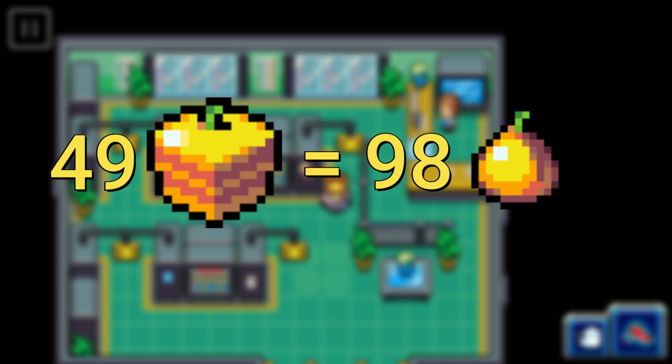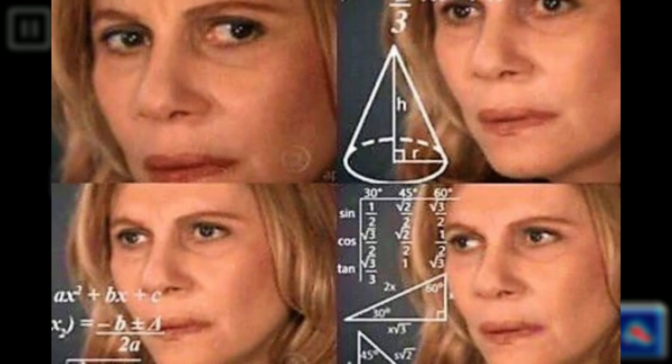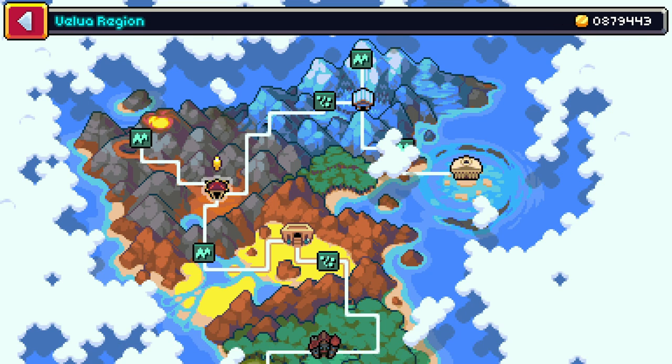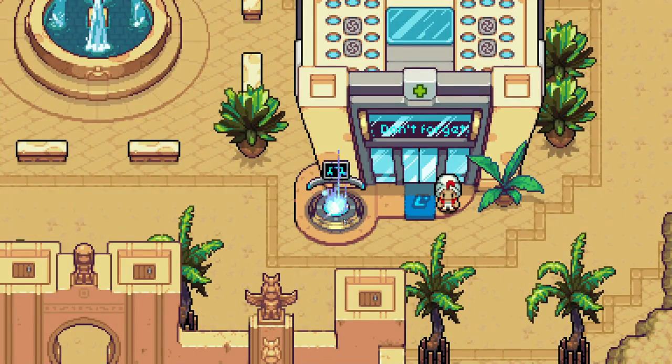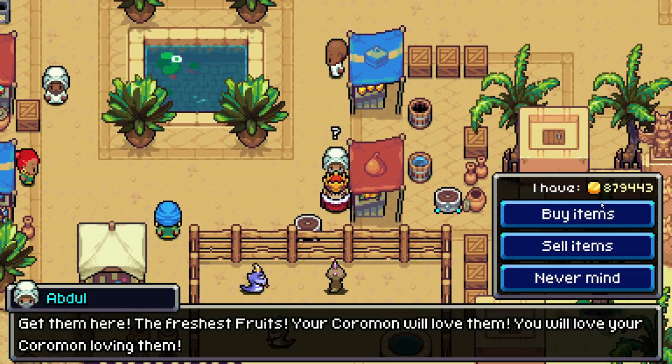Is that a lot? Probably not. But you can craft 49 extra large HP cakes if you have 98 Juba fruits. So you multiply your profit of 176 gold by 49 extra large HP cakes and you get a total profit of 8,624 gold. This is by far the quickest way to earn a small amount of gold. Should you do this until you're a millionaire? Probably not. Could you though? Absolutely. Am I a millionaire? You bet you're swarmies I am.